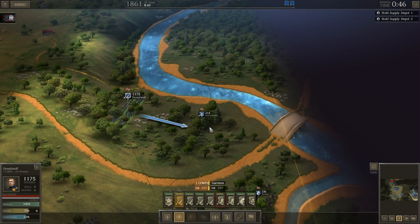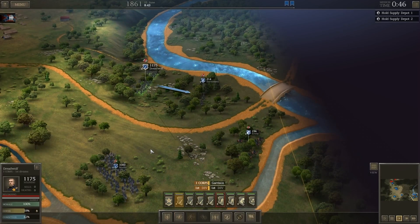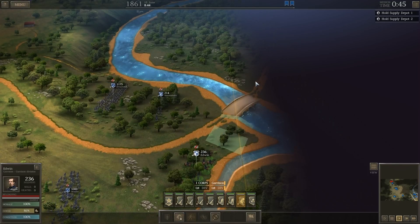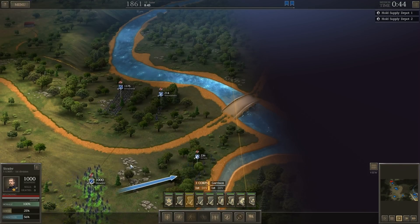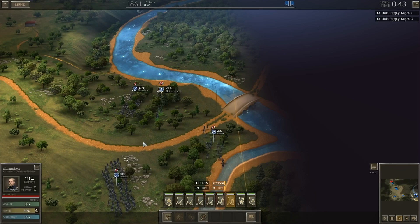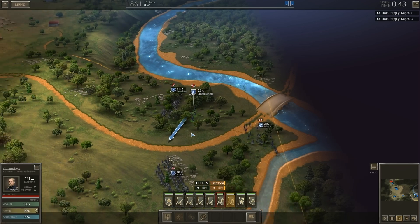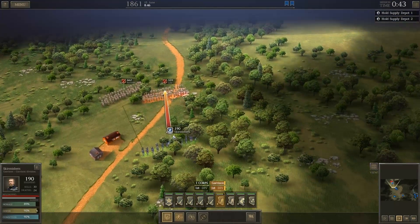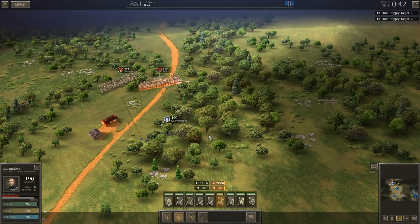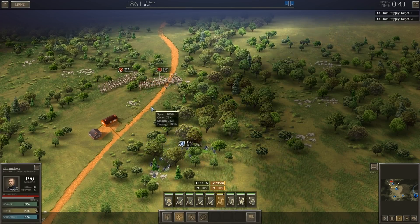They see my skirmishers — we have to move up because they're out of range, but we can delay them. Still in 100% cover, just getting out of the forest there. We've got much better cover than they do right here, so let's have them hold. These are skirmishers I don't really care about too much.